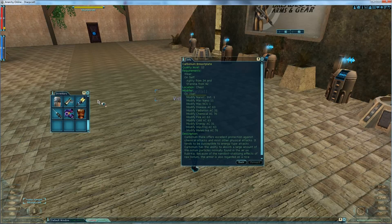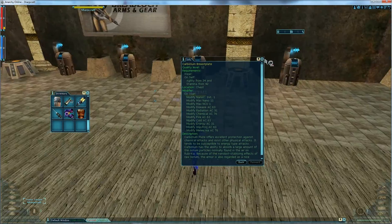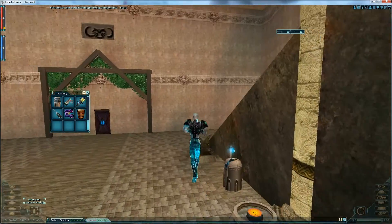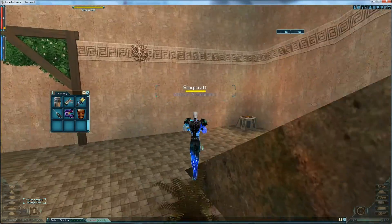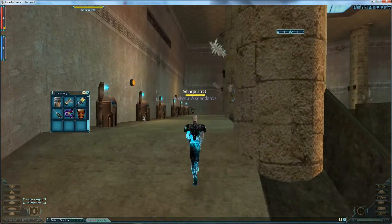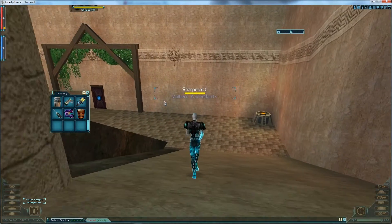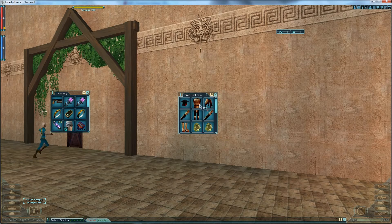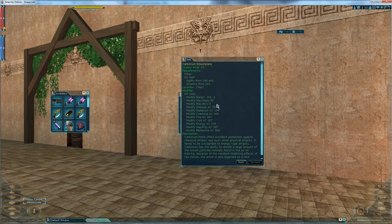With carbonium armor, you just go into the trade skill section, hit any basic store, pick up the components, and boom — you can make yourself a full set of armor. I'll show you a higher set: here's level 61, the mods get pretty good, the ACs are decent, and it's cheap.